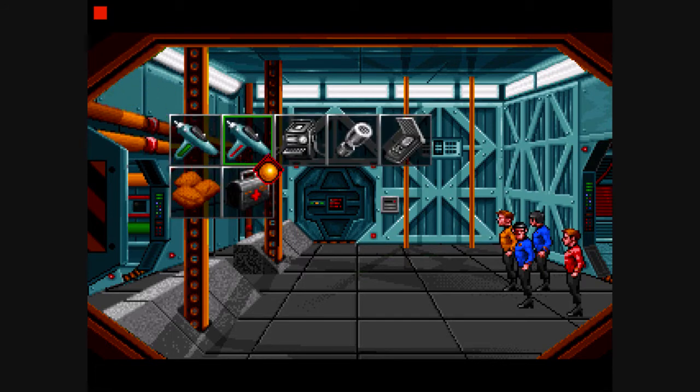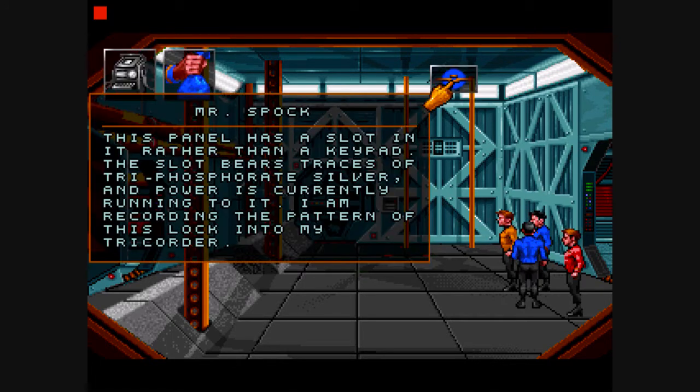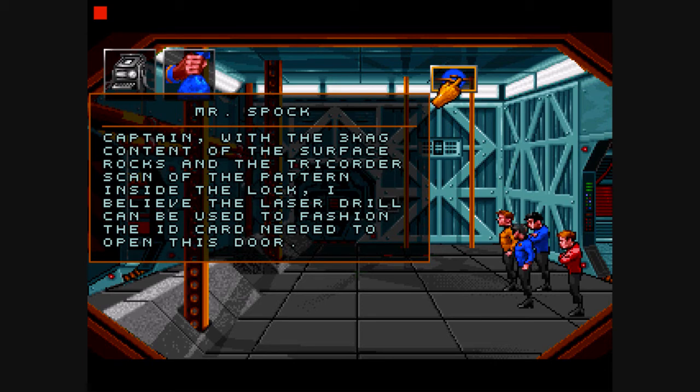Let's see about that keycard mechanism. This panel has a slot in it rather than a keypad. The slot bears traces of triphosphorate silver, and power is currently running to it. I am recording the pattern of this lock into my tricorder. Captain, with the 3K AG content of the surface rocks and the tricorder scan of the pattern inside the lock, I believe the laser drill can be used to fashion the ID card needed to open this door.